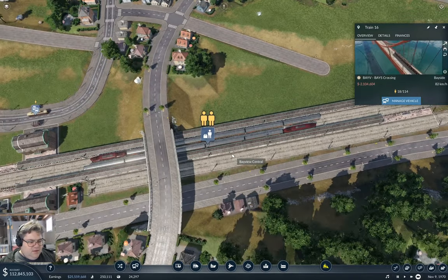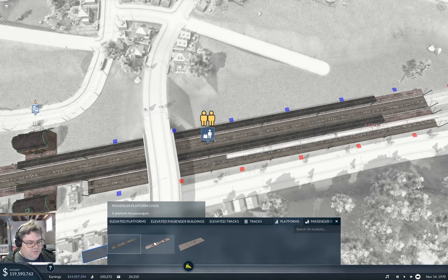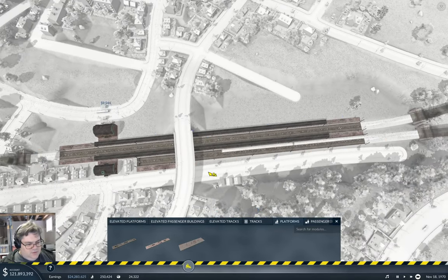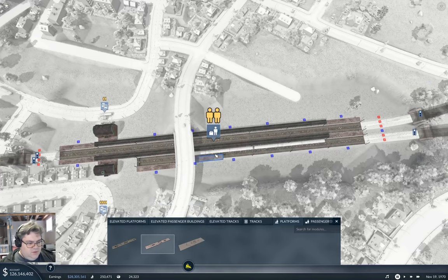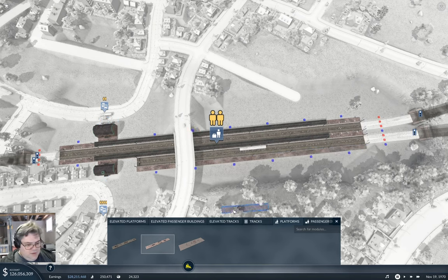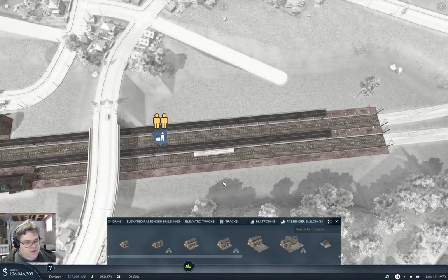We've got that now. Come in here, configure platforms - passenger platform, I can get one there. I just need to take this bit of road out, pause while I do that, then go into the station and add the rest of the platform. Put that building there - it looks cooler that way, more intentional.